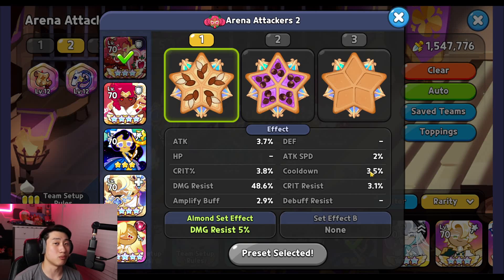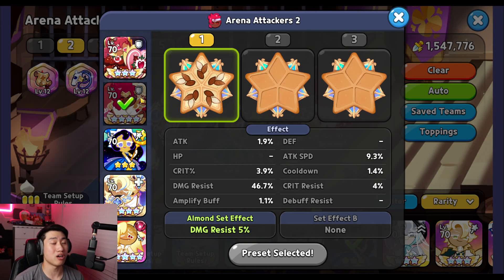Right now you don't have Fin and Seer to provide any shield, but we do still have wild berry to provide that 15 percent damage resist to all of your cookies while he is using his skill. Of course, five solid almond focusing on damage resist for wild berry.